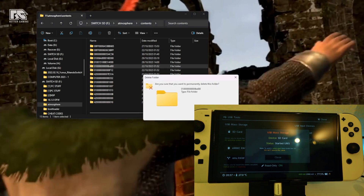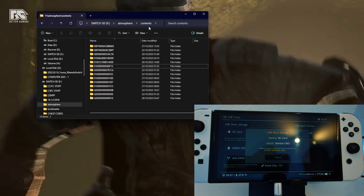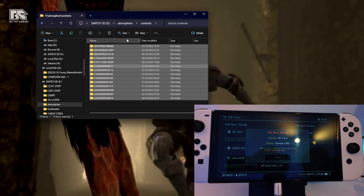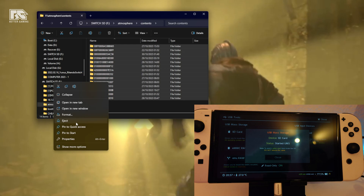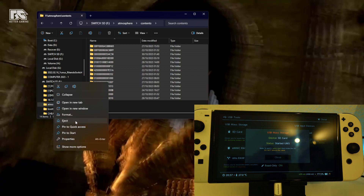This approach lets you resolve about 90% of errors: check the program ID shown in the error, go to atmosphere > contents, find the matching folder, and delete it. This is the very first thing everyone should do. If you are new and wondering why you have so many errors, you can do this every time you have errors or problems with your Switch.